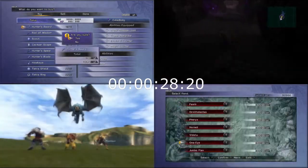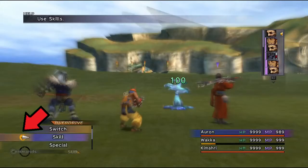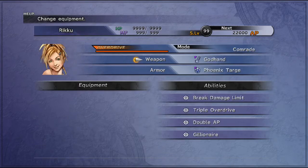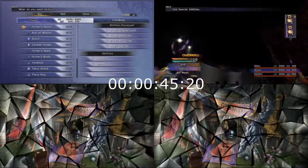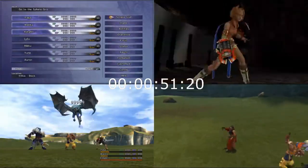The PlayStation 2 version has a minor speed boost because the HD version has those weird little text box animations that just slow everything down. Every character had only their celestial weapon to use, and an armor containing Ribbon, Auto-Haste, Auto-Protect, and Auto-Phoenix. Optimizations for each fight could be made with different armors, but to remain consistent, that was all that I used. They all have max stats as well.